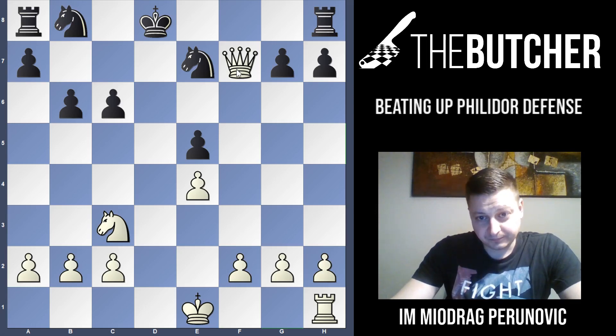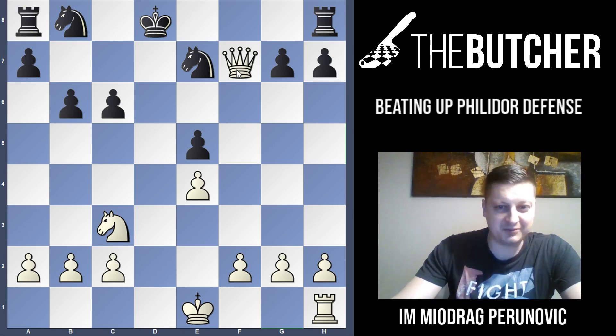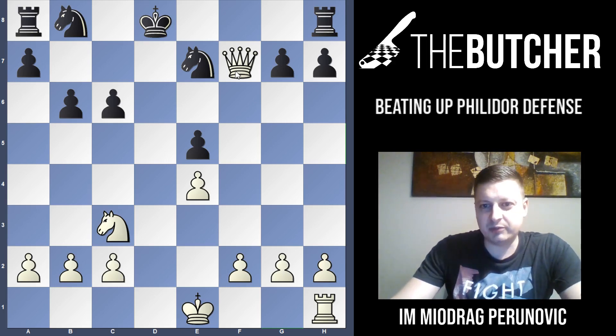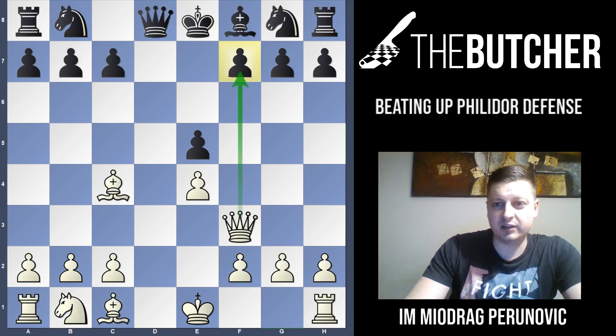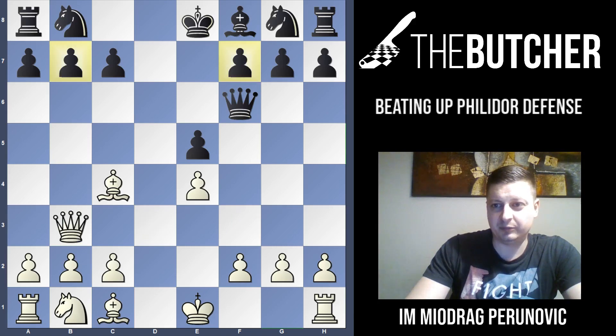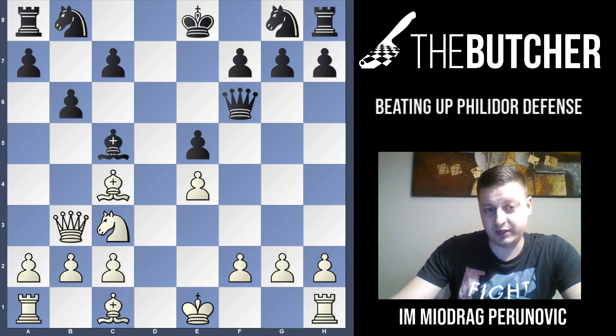Quite an interesting way to win two games the same way in a single simul — I really like it. Even Kasparov played a game in this line and also won. After Bc4, his opponent played Qf6. Kasparov played Qb3, and when the opponent played b6, Nc3 — the opponent played Bc5 instead of going for c6 like Fischer's opponents did.